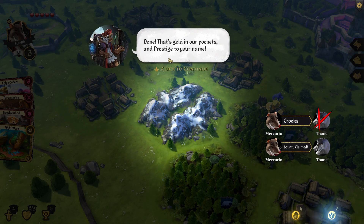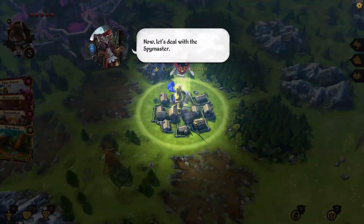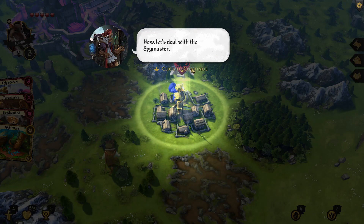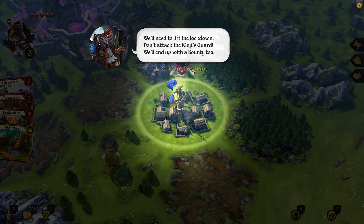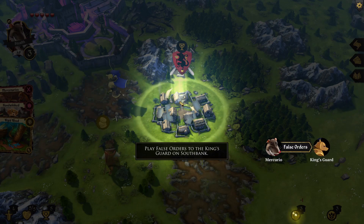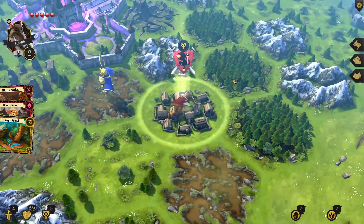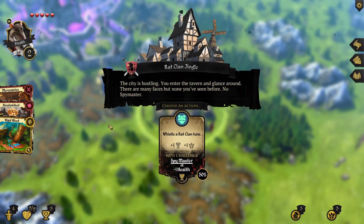That's gold in our pockets, prestige in your name. Now let's deal with the spymaster — we'll need to lift the lockdown. Don't attack the king's guard or we'll end up with a bounty too. Instead let's organize some false orders. That bounty got us some gold to contact serious underworld figures. The city is bustling — you enter the tavern and glance around. There are many faces but none you've seen before. No spymaster. Whistle a rat clan tune.